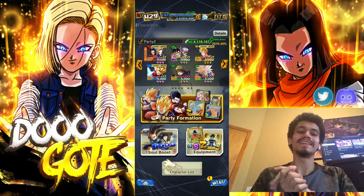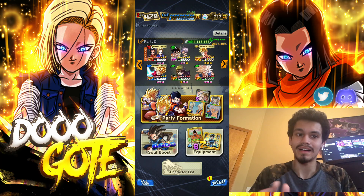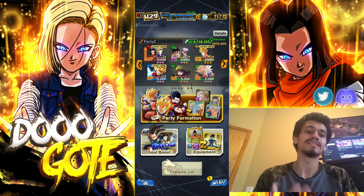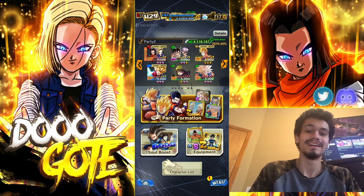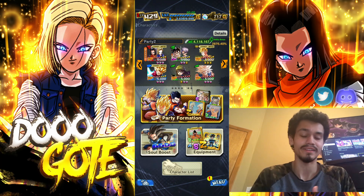In this one we are going to be using the new tag units together. We have the LF 17-18 here, then the EX Gohan and Trunks tag units — yes, seven stars. I got a lot of summons done on this banner, got a lot of stars on the LFs on every single unit really.